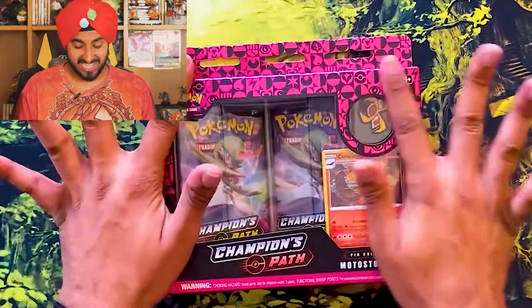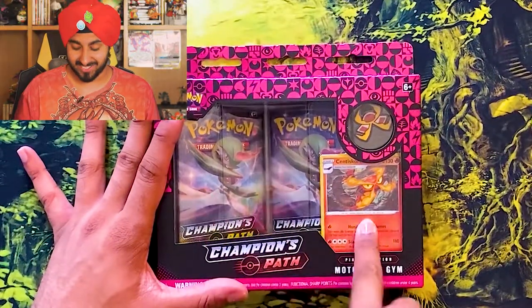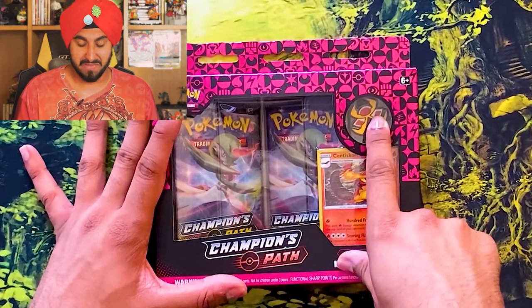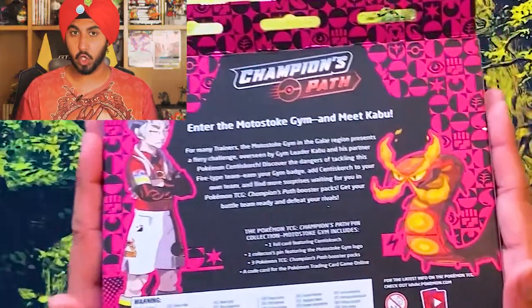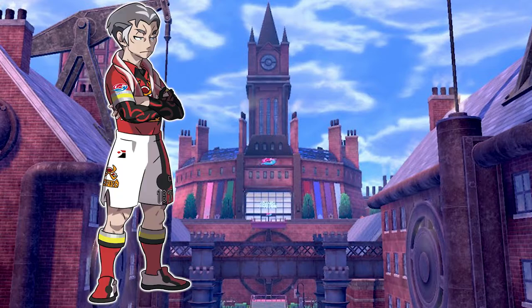All right, so this is what it looks like. I like how there's two Gardevoir ones right there next to the Centiskorch. That's nice. We got the Kabu Gym badge. This is what the back looks like. Champions Path — enter the Motostoke Gym and meet Kabu.